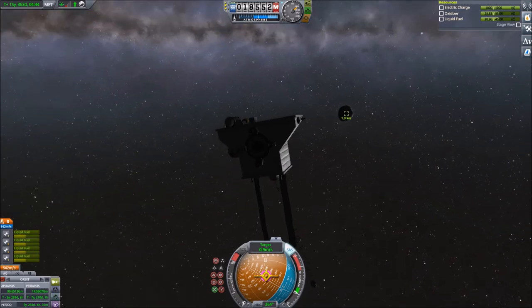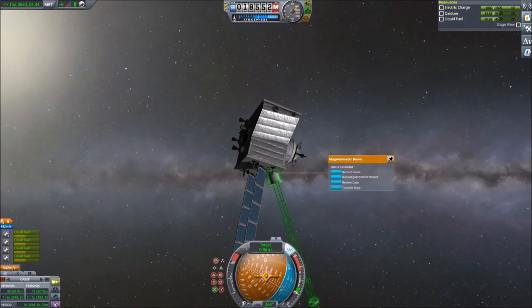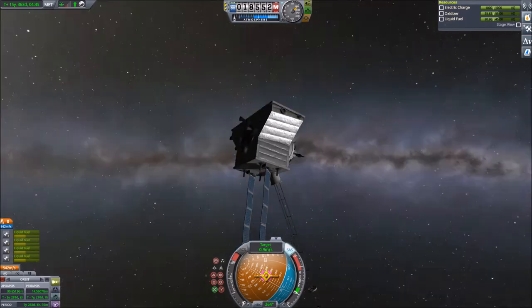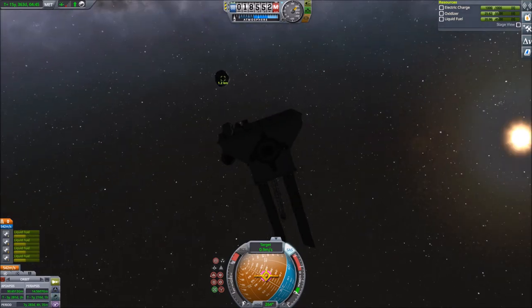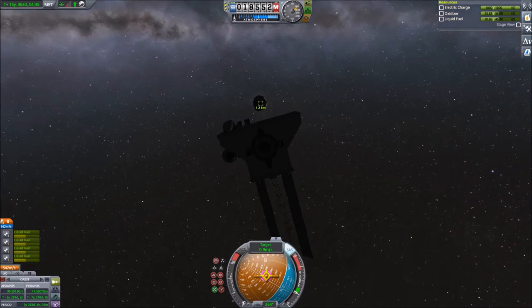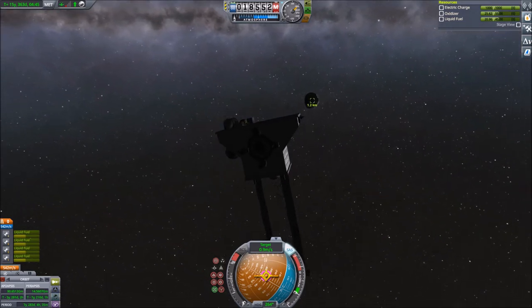We are still approaching the comet at a snail's pace — which is a reasonable thing to do — but as I said, I completely forgot about Time Warp. So, comets: most of you probably know they are like frozen space snowballs which come from the outermost parts of the solar system. That actually leads me back to my career mode videos, where I'm playing with the Outer Planets Mod.